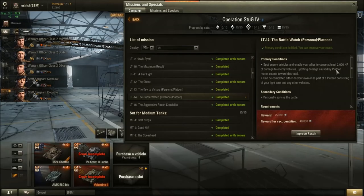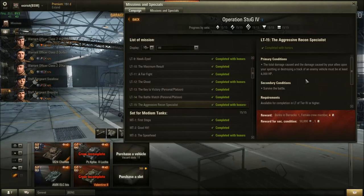Mission 15 — Aggressive Recon Specialist (the hardest): Total damage caused plus spotting damage or tracking damage must be at least 4000 hit points. Easier in a platoon, but it also scales with tier — in a tier 4 light tank there are fewer hit points on the battlefield, so it's much harder. Do this in the highest tier light tank you have if possible.